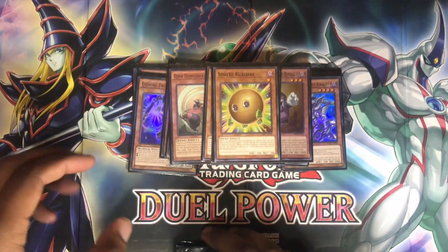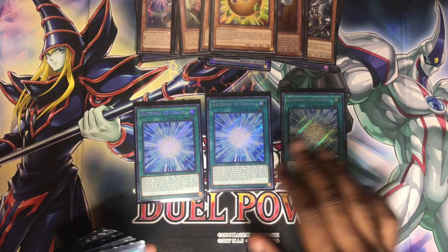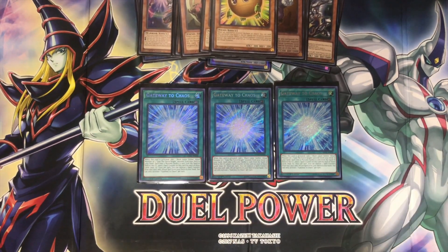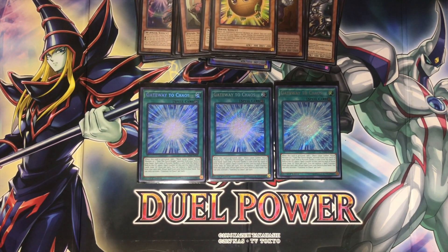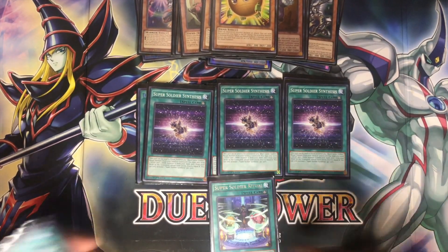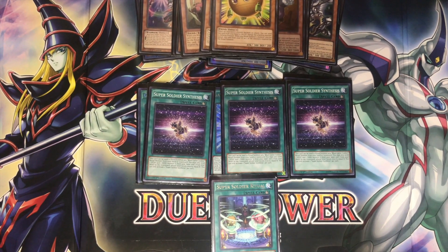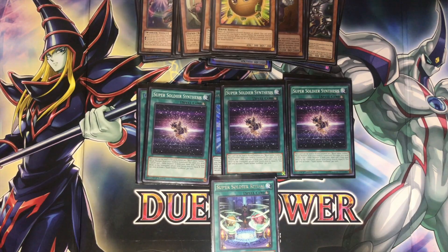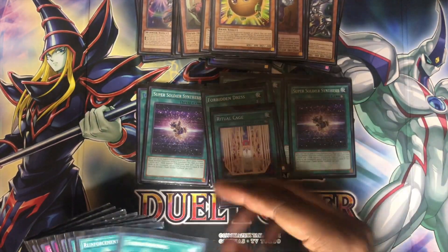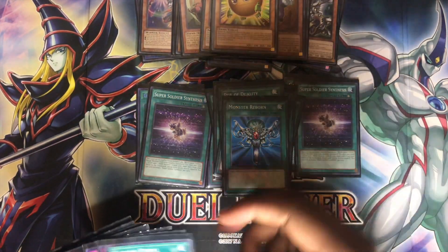On to the spells: we got triple Gateway of Chaos — your main spell in the deck, helps you get into your BLS or your Gaia faster. By banishing monsters and sending cards to your graveyard you gain spell counters, and you can use those spell counters to guarantee your ritual spells easier. I run triple Super Soldier Synthesis and one Super Soldier Ritual. I like Synthesis better because it lets you ritual summon from your hand and deck — using resources from your hand and deck to summon BLS from either your hand or graveyard. One Forbidden Dress, one Ritual Cage, one Ritual Protection, one Terraforming to get into your field spell quicker, one Reinforcements of the Army, one Power of Zororality, one Soul Charge, and one Foolish Burial.